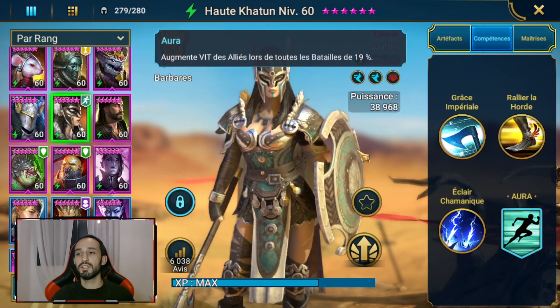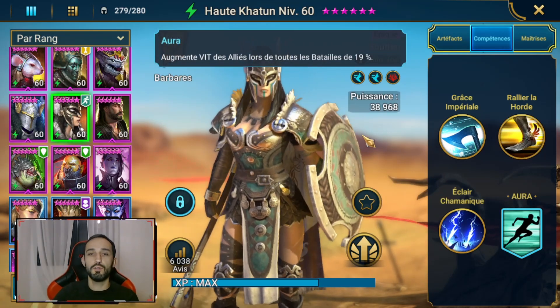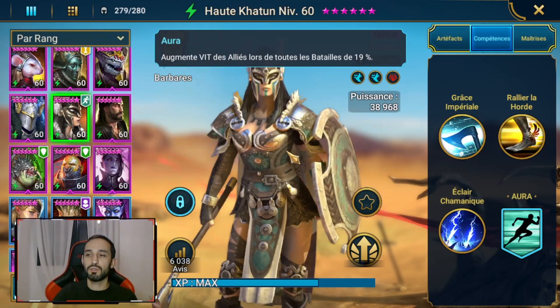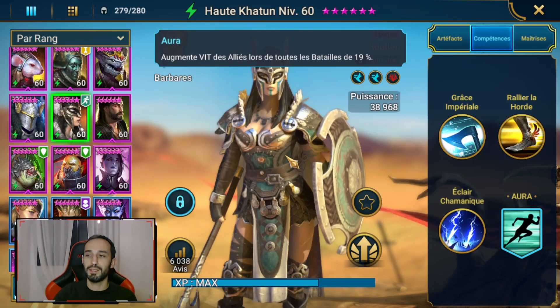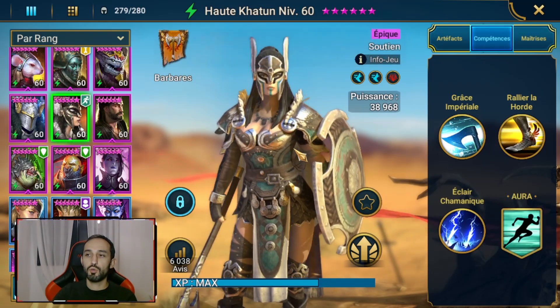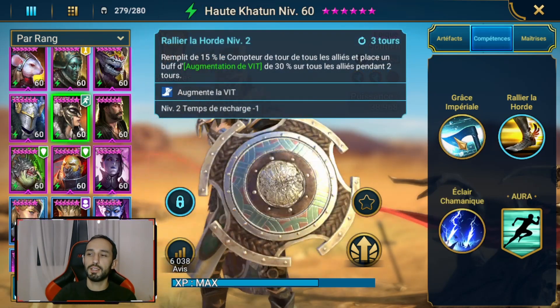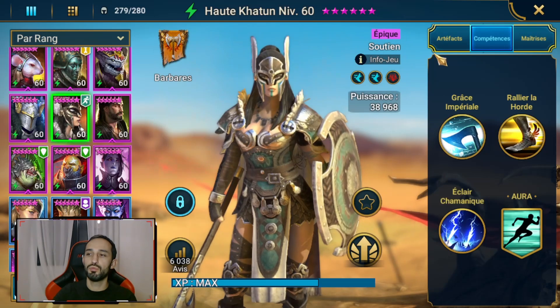Elle a une aura qui augmente la vitesse des alliés lors de toutes les batailles de 19%, ça aussi on prend, et c'est ce qui fait qu'elle sera très intéressante en tout début de partie. En résumé : l'éclair chamanique pas très intéressant, surtout le A2 Rallier la horde, et son A1 qu'on prend en plus de son aura.